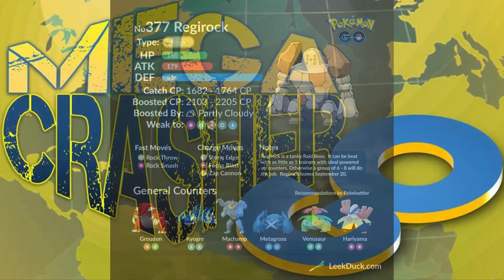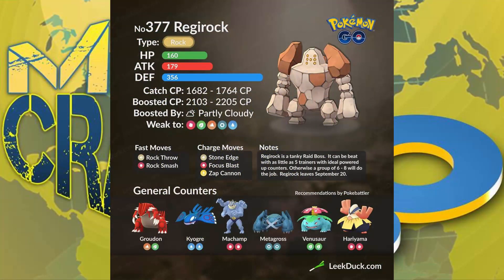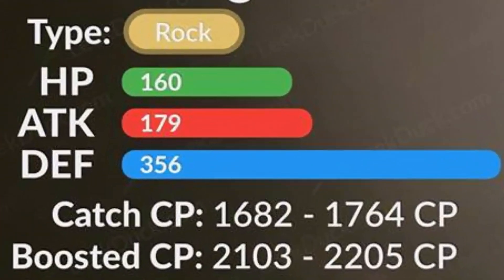For those of you that don't know how to beat the Legendary Rock Titan, that's why your boy is here. I'm here to give you the effective tools you need to beat down Regirock and reduce it to rubble. With that being said, let's go over the basics about its typing, stats, and moves. When it comes to Regirock, you obviously know from the name Rock what typing it's going to be — it is Pure Rock. It's going to have base 160 HP, base 179 attack, and a whopping base 356 defense!